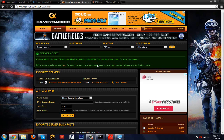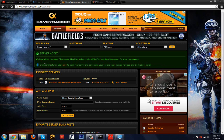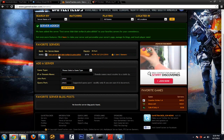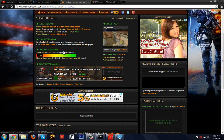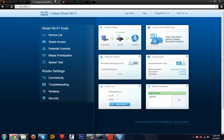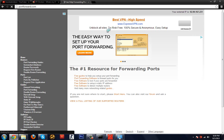It should say the server has been added to your favorites. You can verify your server appears listed there, then delete it if you don't want it saved. That's basically it for the main setup. If you have a different router, go to portforward.com.